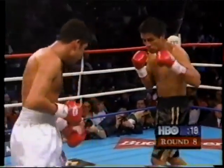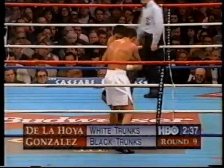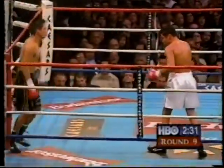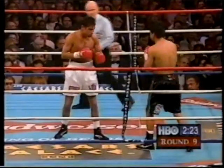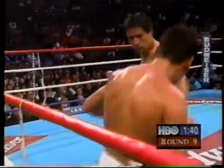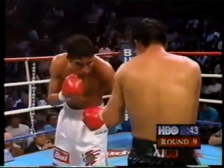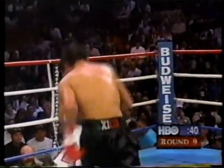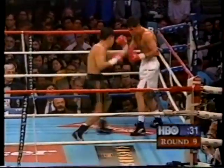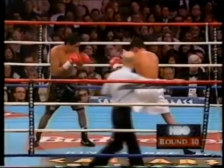He throws the left hook and catches him with a hard right hand. Oscar De La Hoya still thinking a knockout is possible. A welt is raised under De La Hoya's left eye — coming from the right hand leads, which were Gonzalez's most effective punches. Gonzalez backs him up again with a left. That's what happens when you have a good fighter and you let him in and out. That's the over-hand right.